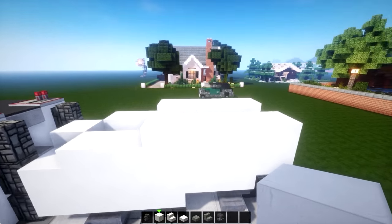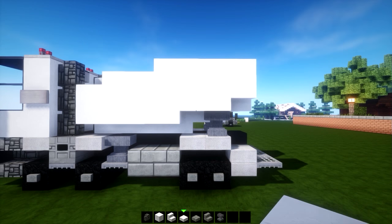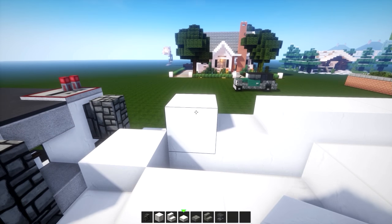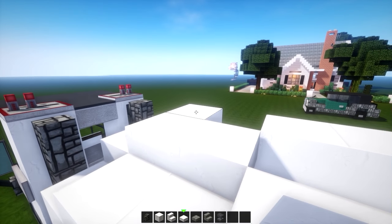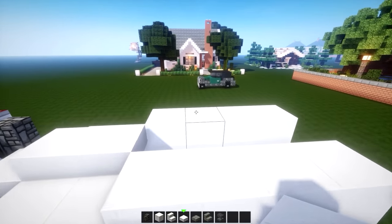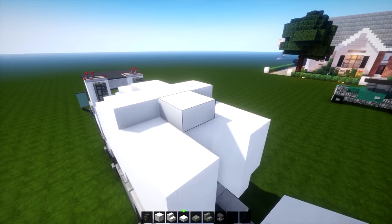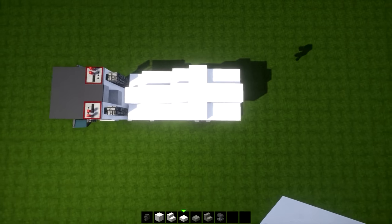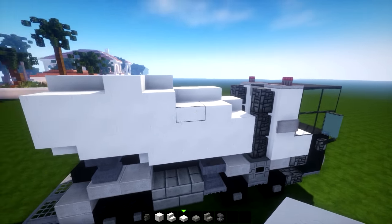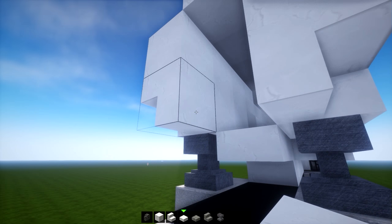Now it's starting to become a sweet shape going upwards. To make the roof, extend upwards and take it out by one and two in the middle, then delete that and replace the slab - it becomes a little roofing piece. Put one here, one on this side, one in the middle making a shape covering the middle piece. From this angle you can see the little curvature going on.